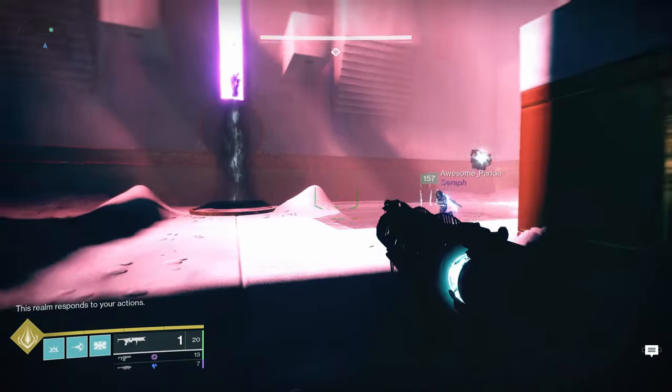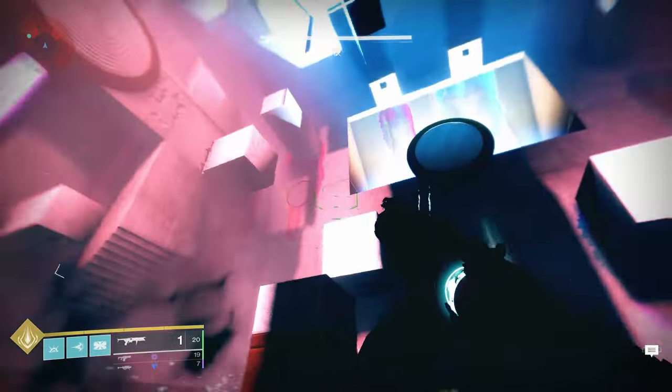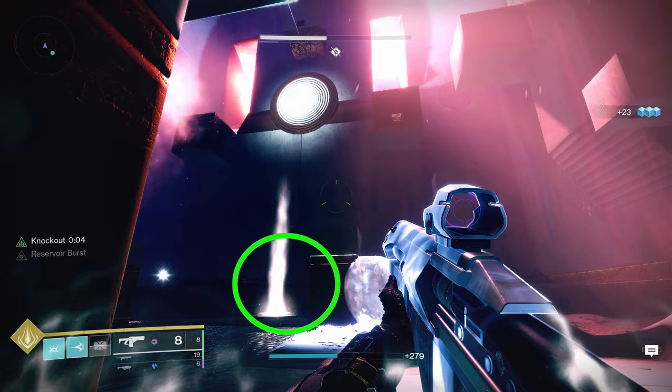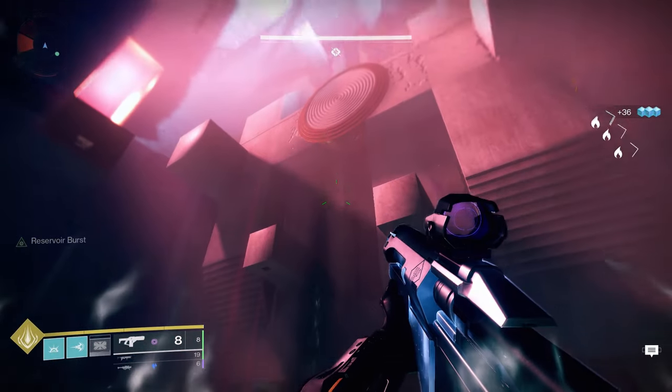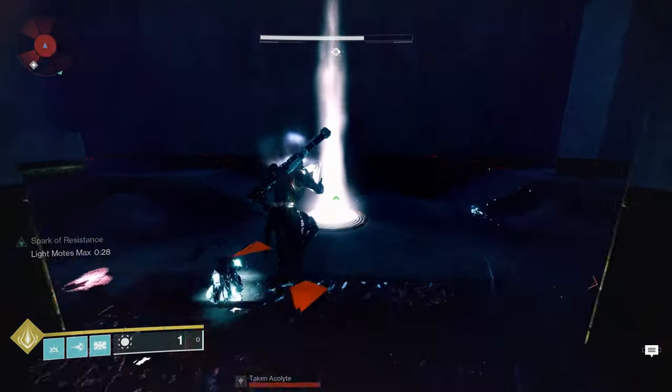So which one do you cleanse? Look up at the ceiling and look for Toland — he'll be floating way up high, marking one of the four geysers as the correct one to cleanse. The correct geyser is the one right below him. In contrast, do not cleanse a geyser that he is not floating above. In this case it's a lightness geyser — he's floating above it. And it's time to cleanse.